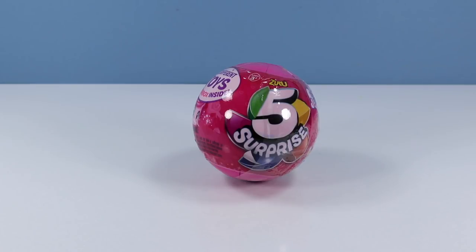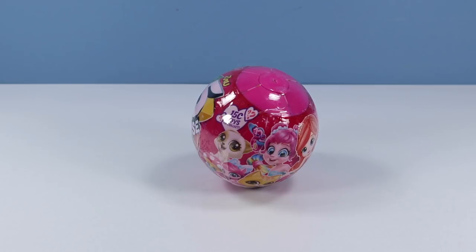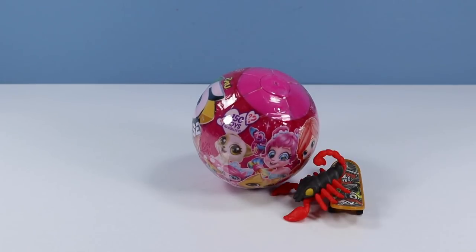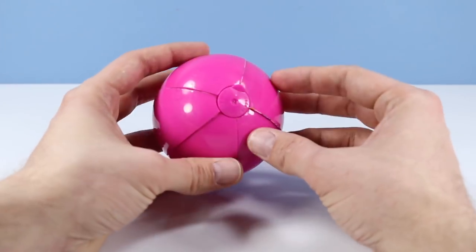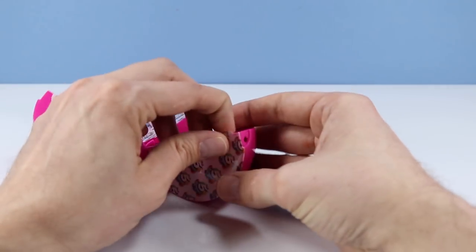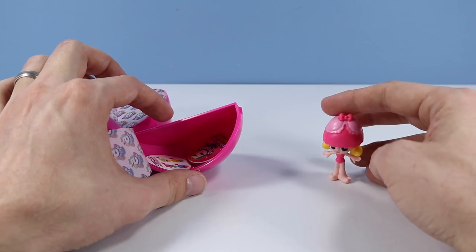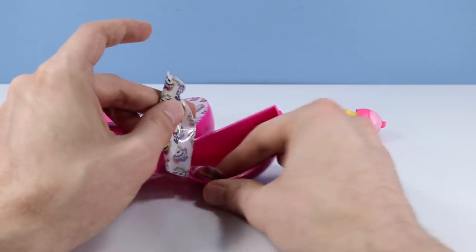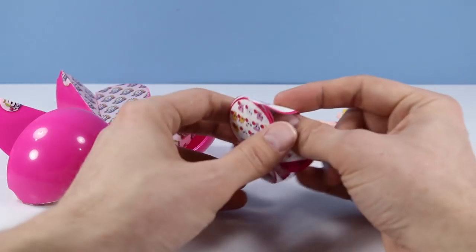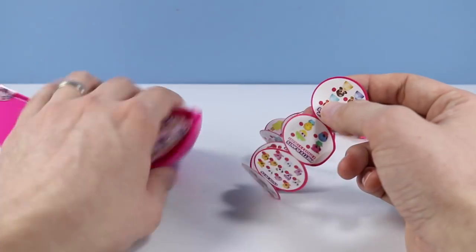Let's open another one. Here we have a five surprise pink ball. This one is marketed to a more softer side of toy collector. Looks like we are going to find more friendly things inside. But what could be more friendly than a scorpion on a skateboard? Let's remove. We're going to begin with this girl. I doubt she's going to stand — that is one giant head. She's kind of bendy.